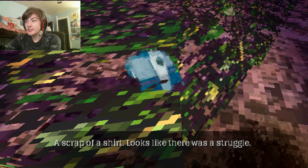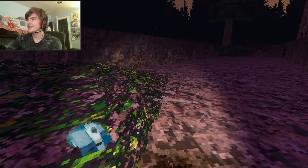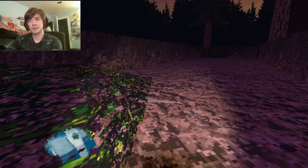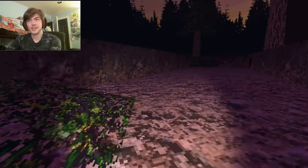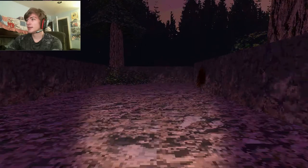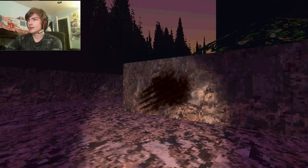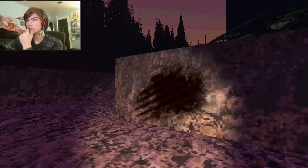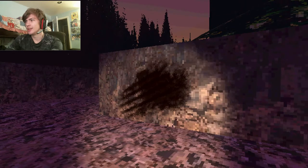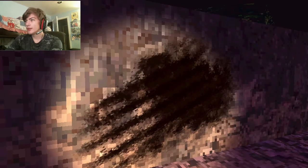A shredded shirt. Looks like there was a struggle. Siren Head, are you trying to take people's shirts off? So there was a struggle here. I have a feeling these blood tracks mean the hiker was still alive at that time, trying to escape, but didn't make it. Because who knows how long this person's been gone? He's been wounded a lot — look at these marks. Those are probably the claw marks of Siren Head, and there's some blood from the hiker.